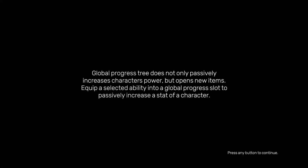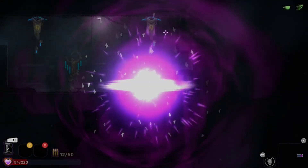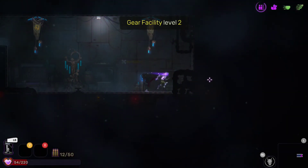The global progress tree not only passively increases your character's power but opens new items. Equip a selected ability into a global progress slot to passively increase the stat of a character. Not fully sure I get all of that yet, but there are ways to upgrade your character's stats.